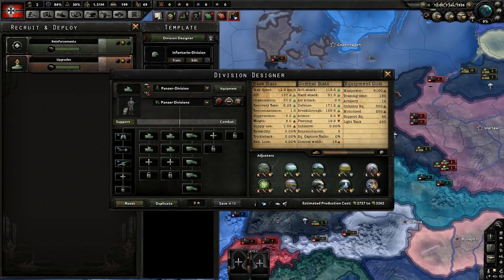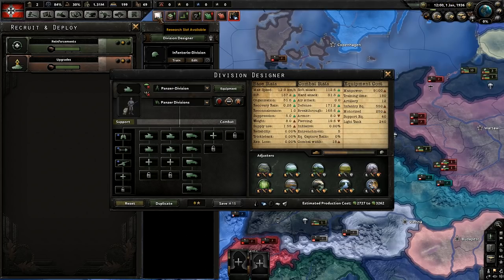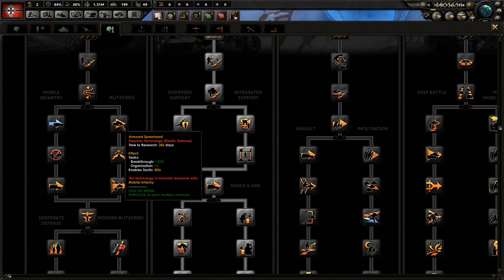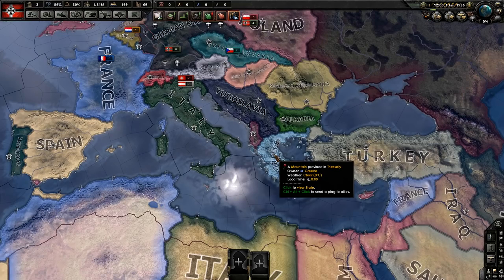When designing a tank template in HOI4, there's a few rules of thumb you always want to consider. First off, always try to keep your division organization over 30. If you're going to be going down Mobile Warfare Doctrine, this does give organization bonuses to tanks, and if you haven't done it yet, you can always go to 25 and then go down Blitzkrieg, which will then boost you over 30.